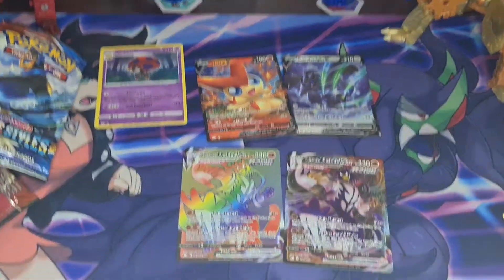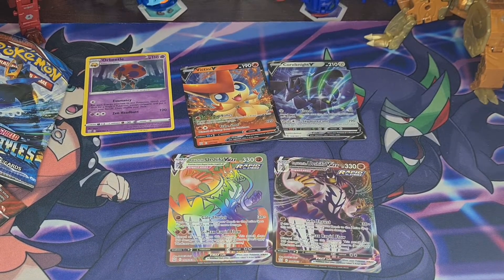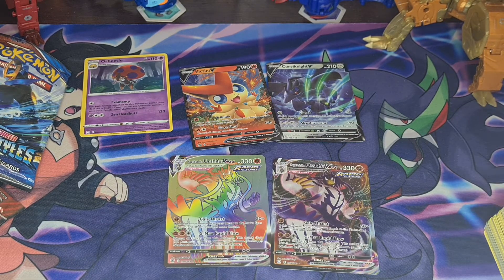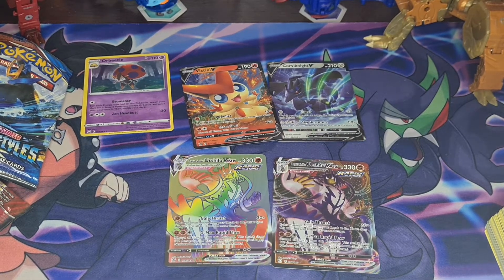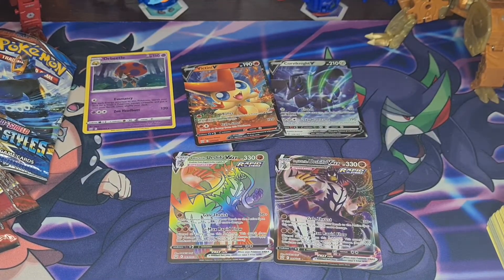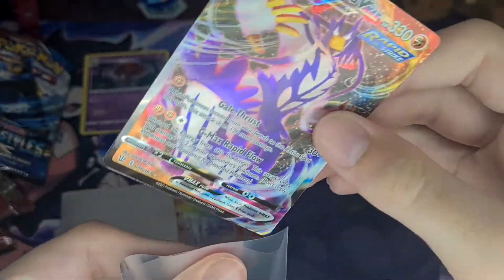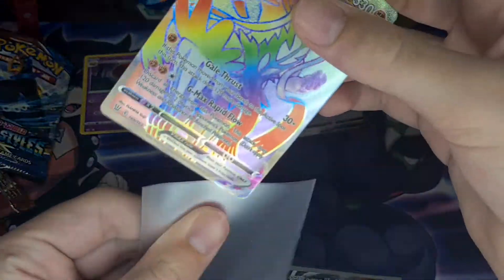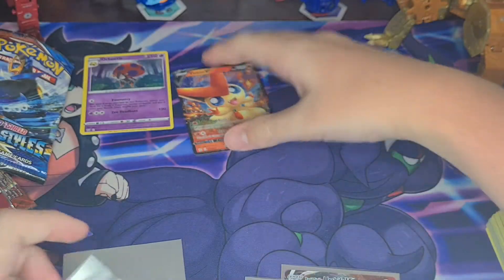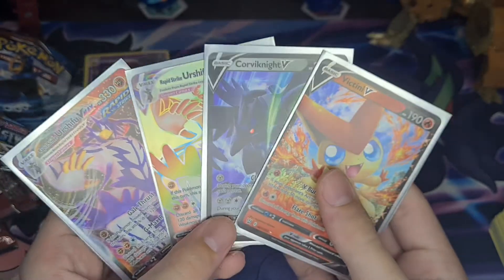Oh my lord. This box was absolutely stacked — I've never had a box like this before. Where are my sleeves? I can't find my sleeves. Oh, there they are. I need four of them. Urshifu, Urshifu, Corvinight, and Victini — how is that possible? That is amazing.